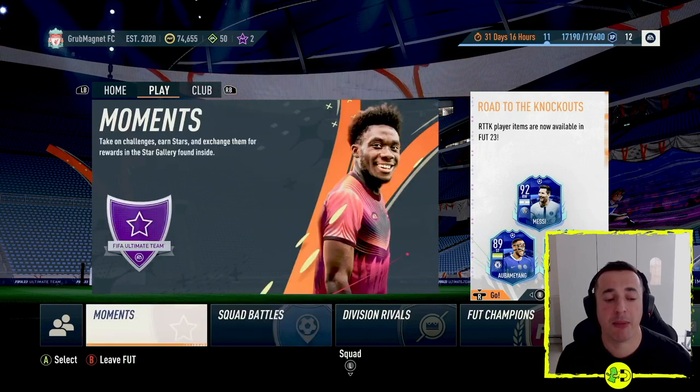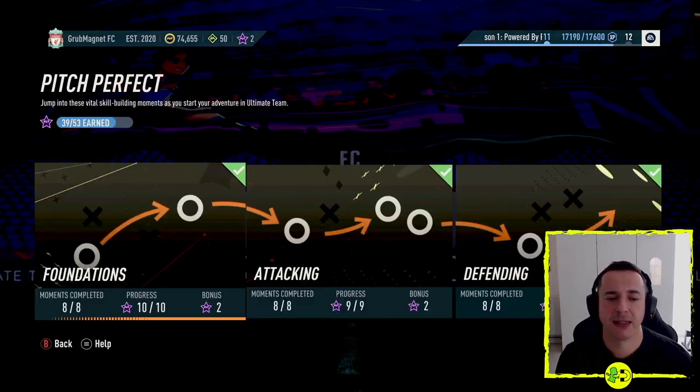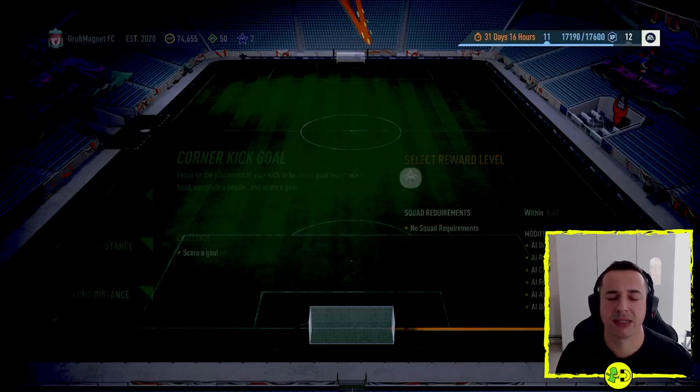When you're in this mode, go over to Moments — skip past Squad Battles — go over to Pitch Perfect, and then when you're in here go all the way across until you find Set Pieces. It's the first one: Corner Kick Goal. Select that one.